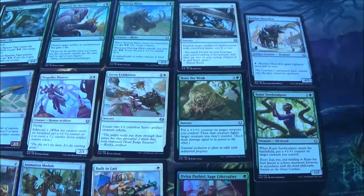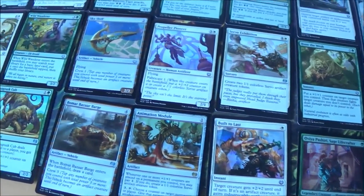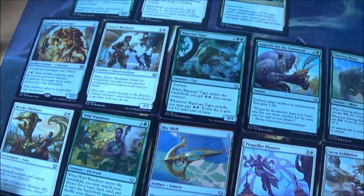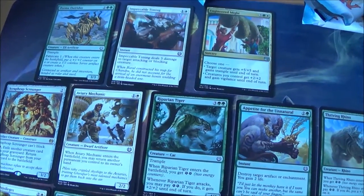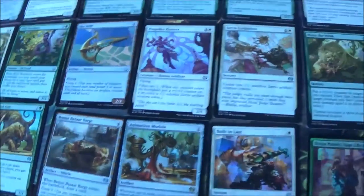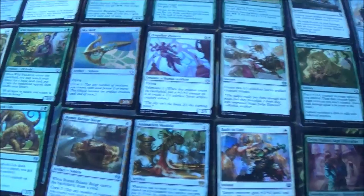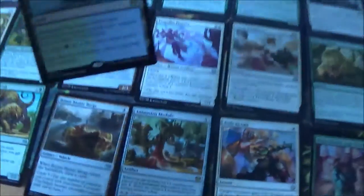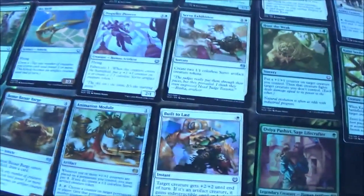Dynavolt Tower works well with your instant and sorcery deck, but it is hard to get it active a lot so it's tricky to play in your pool. Looking at the card pool, I'll probably go with green and white at least - maybe add blue because there were a lot of good blue cards. I'm not going to build the whole deck because I have other things to do, but this will probably be the deck I would play.